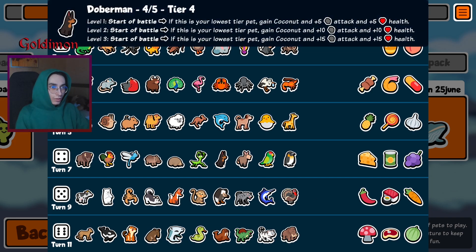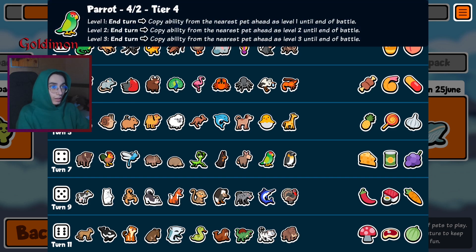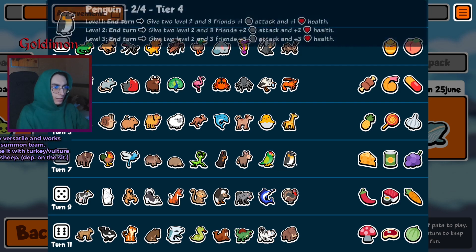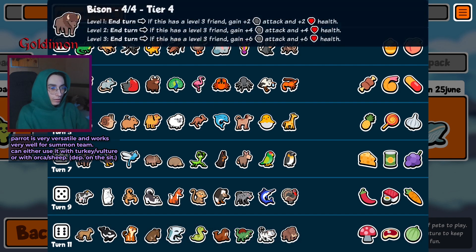Donkey — not bad honestly. I think donkey is going to be amazing once we get the new units as well, because there are so many new strong units that sit in the back. Donkey will just take care of them, push the last enemy to the front — pretty powerful ability, good stats for tier 4. Penguin — even more stats for your tier 1 level 3 stuff.